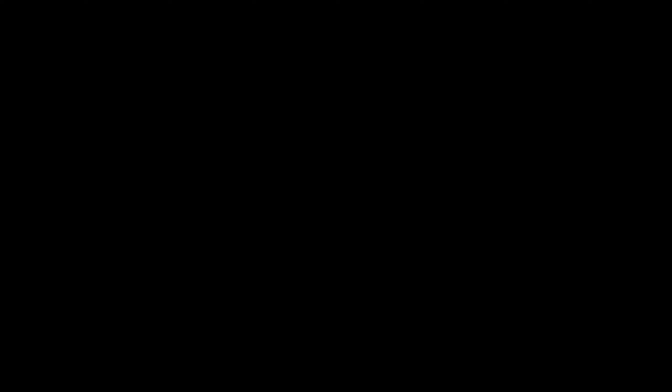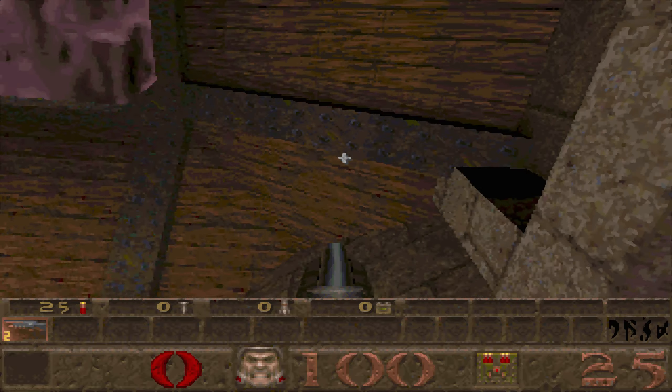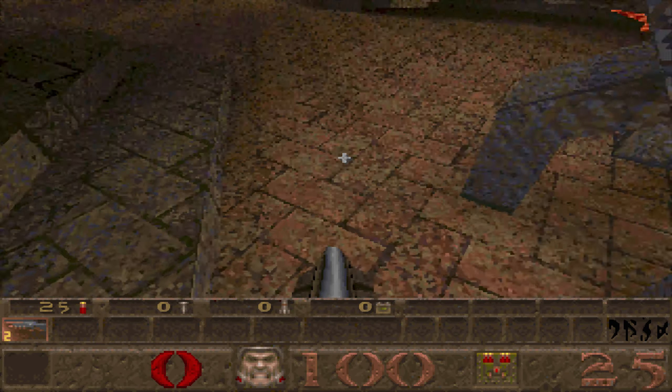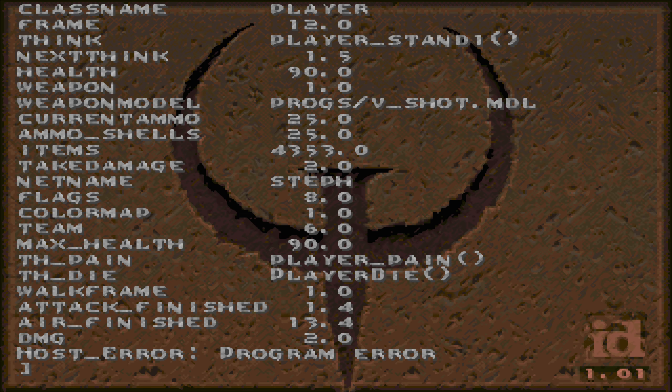I'm going to kill the game instance, as that's otherwise going to be incompatible. Loading up Quake 1.01... there we are. If you notice the gamma is really cranked on this version and the mouse is highly warped, but yeah, this is 1.01. I can't really run it properly at all, but 1.01 is all I cared about. Okay, map high dive...